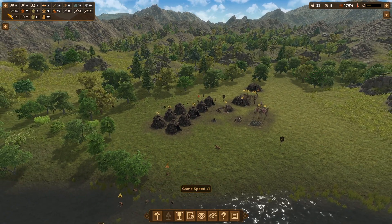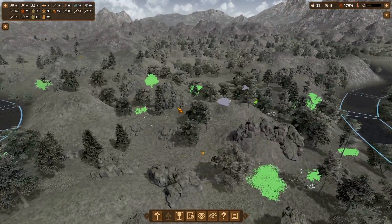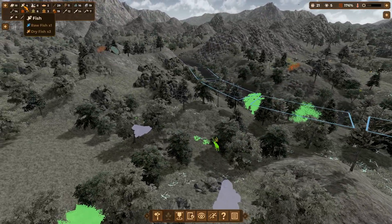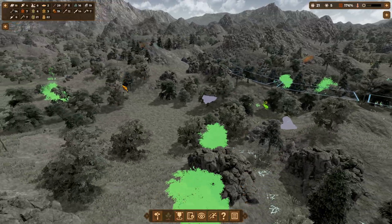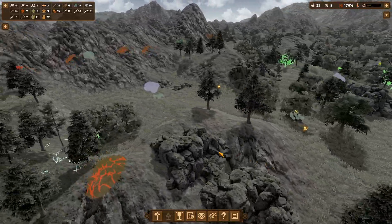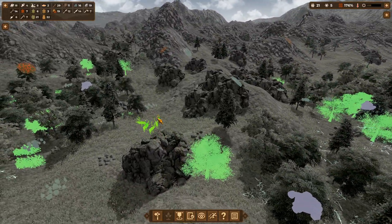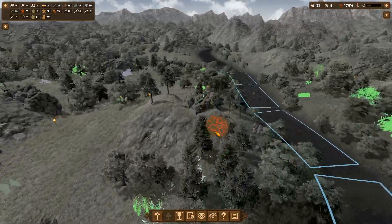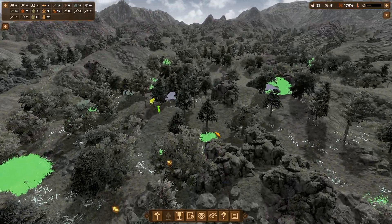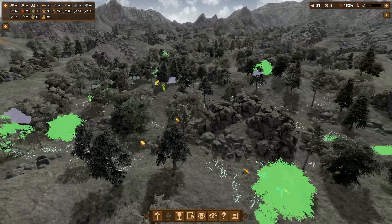I'm going to move forward and have a quick look at how our food situation is going. We do have 18 meat, four fish, eight fruit and veg, berries — all that. Some is being collected. We have a bear over here that could be hunted, and some bits and bobs over there. Let's see if there's anything nearby — there we go, a mouflon. Put that on the hunt list.